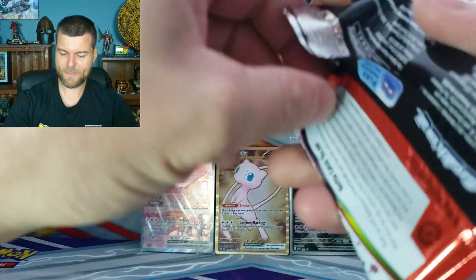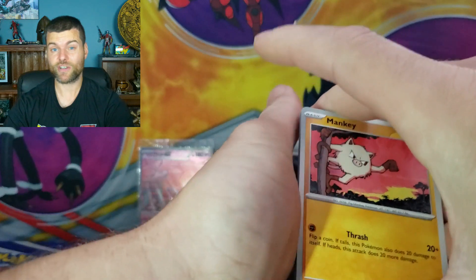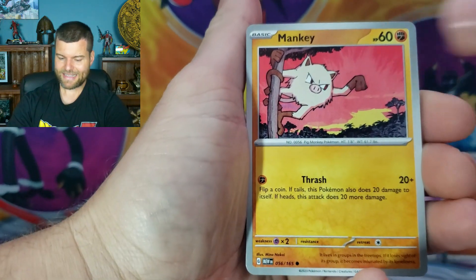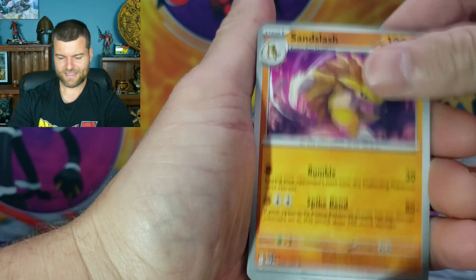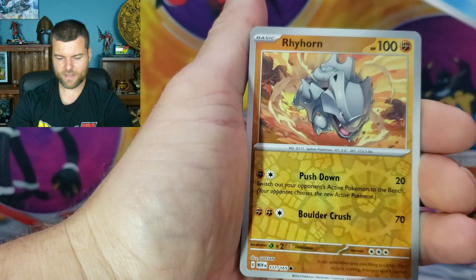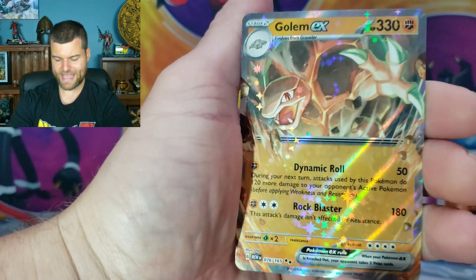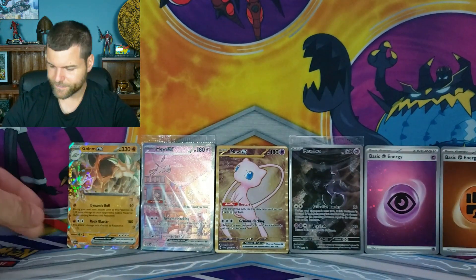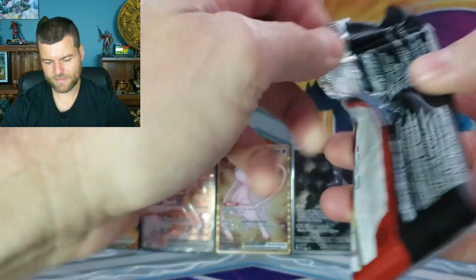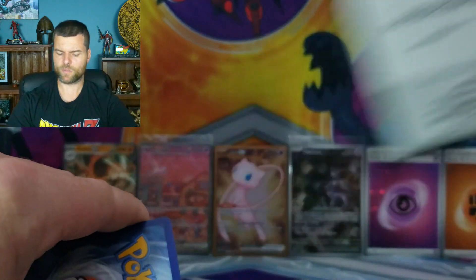We gotta get something guys. This box is $183 Canadian, tax in — so hopefully today we can get something. Sandslash, Nidorino, Golduck, Rhyhorn, Rapidash — and we got Golem EX! Not too bad. Put that right there.